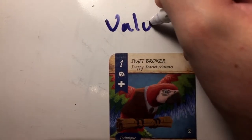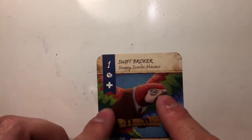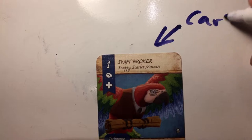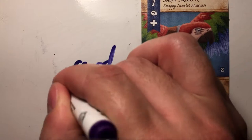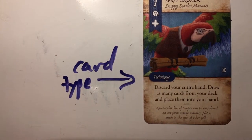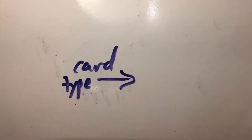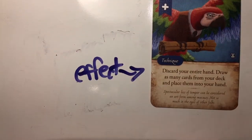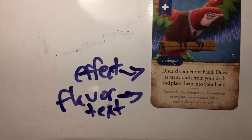The cards are set up like this: the value, 1 through 5, in the upper left corner. Right below that, the set icon and sometimes a bonus action icon. Across the top edge, you have the card's name and, in italics, the set name. To the bottom left of the anthropomorphic art, you'll see the card's type — either technique, for effects you have to actively perform; passive, for effects that are always in effect; or rubbish, which is just the junk cards. Below that is the card's effect, and in italics at the very bottom is flavor text for anyone curious about this furriest setting.